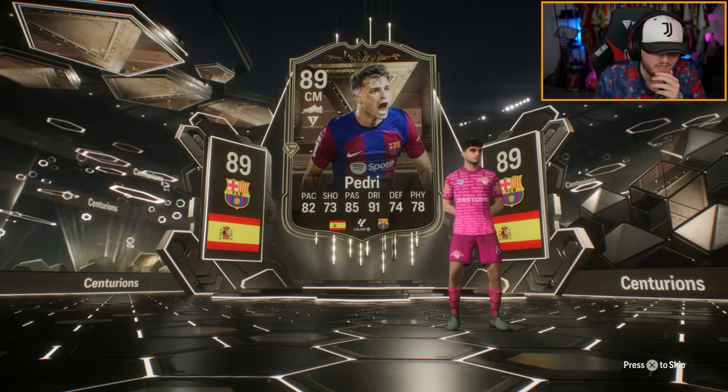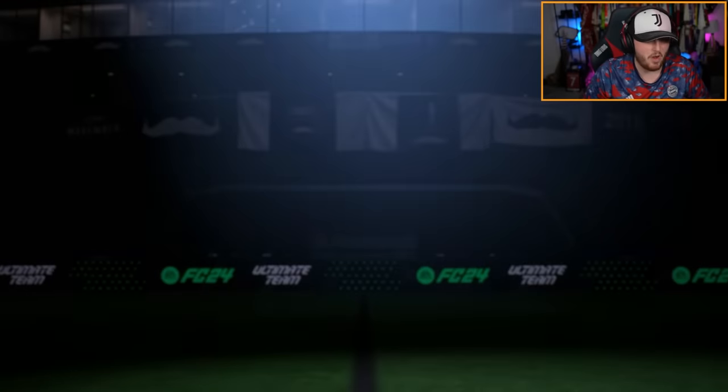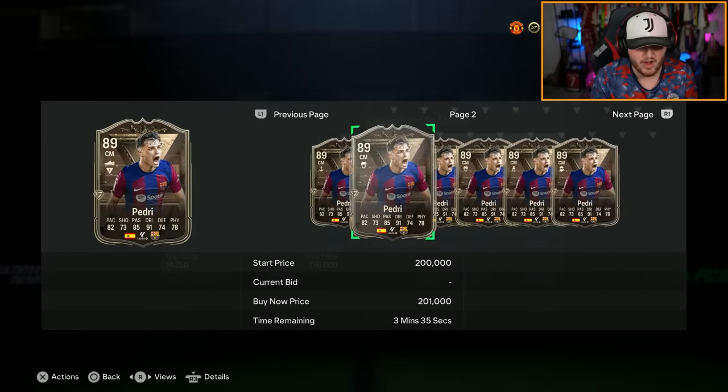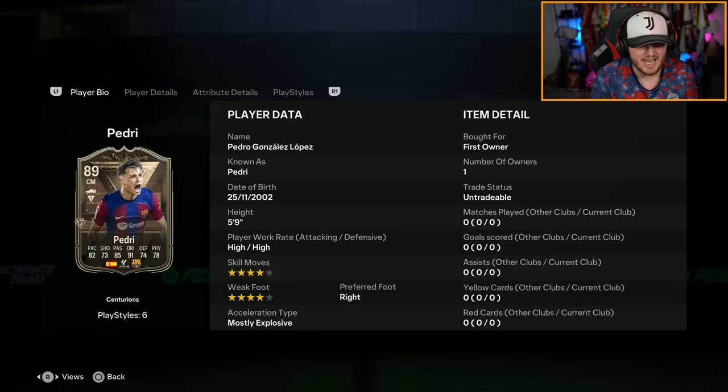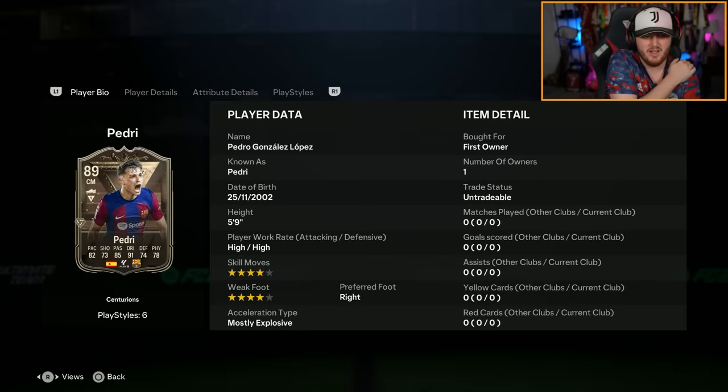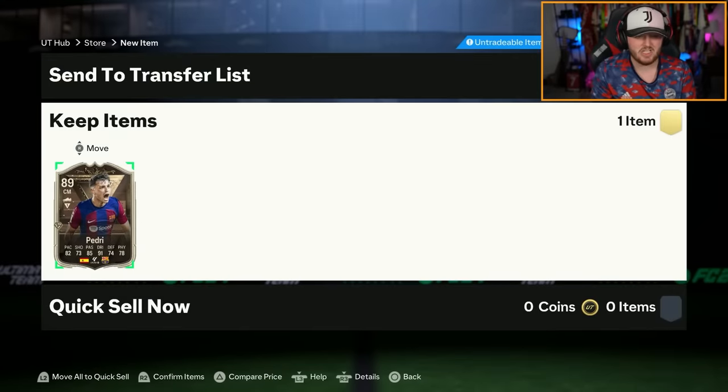I thought I got like Bon Matty or someone like that, but Pedri's not bad. He's like 130 odd K. I'll happily take that. It was quite an expensive SBC but that's a decent card. I thought it was Bon Matty to be fair, but I'll still take it. That's solid.